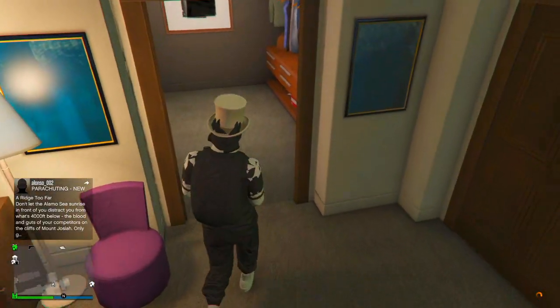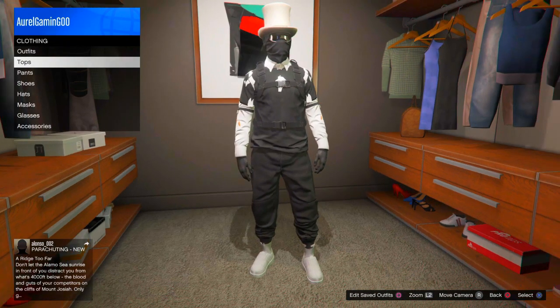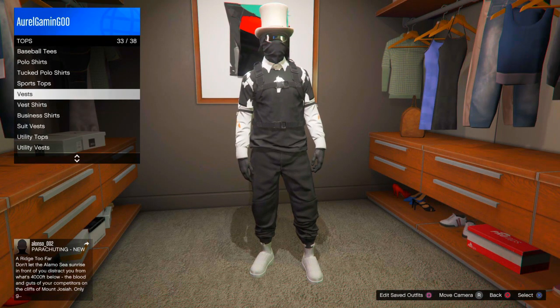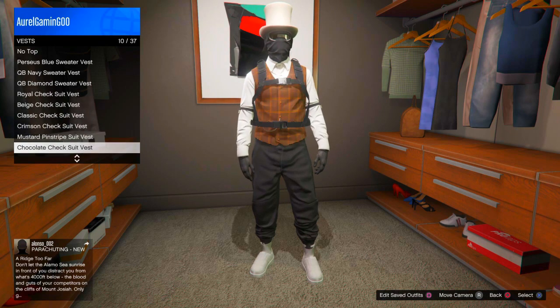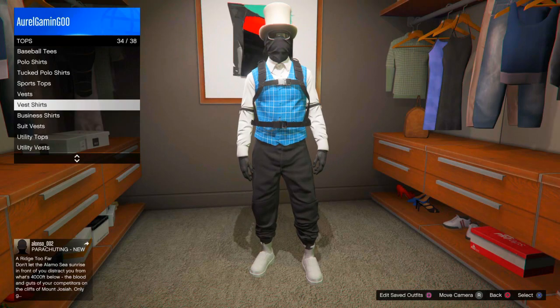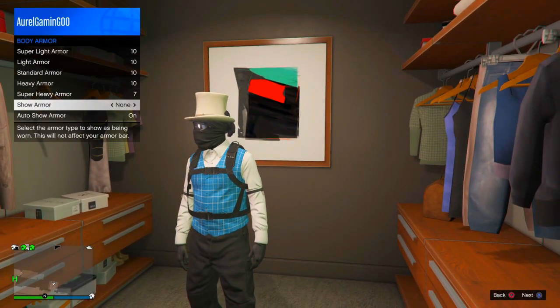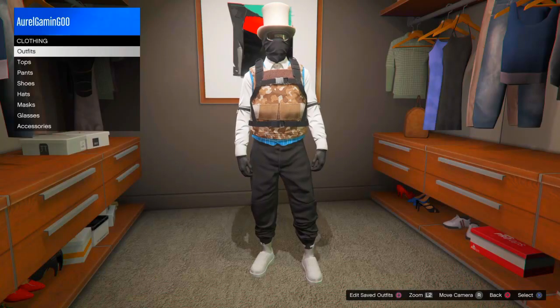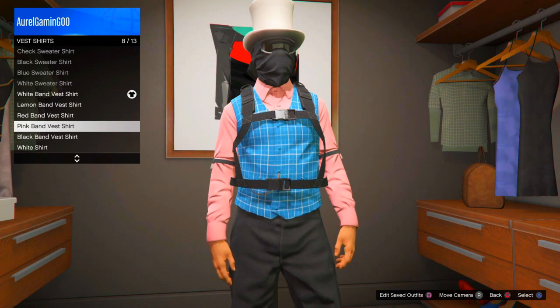Once you have the black joggers, follow all my steps. Go to the top section, scroll down to Vests, and put on the sky check suit vest. Then open the Interaction Menu, go to Inventory, go to Body Armor, and choose any body armor — it doesn't matter. Then open the Interaction Menu again, go to the top section, go to Vest Shirts.